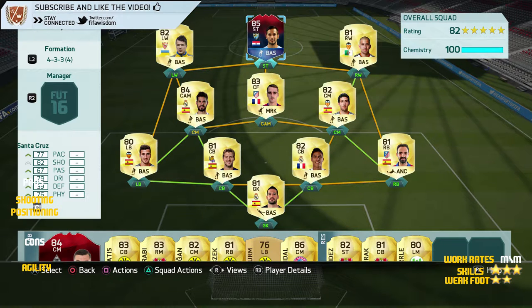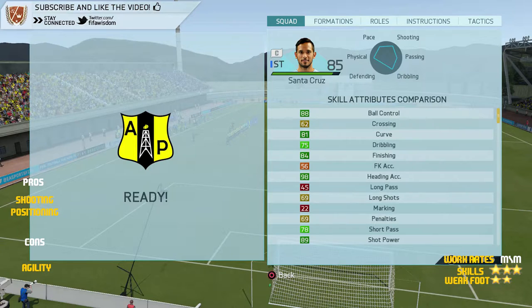Now let's move on to some in-game stats. Looking at his skill stats, he's got really good ball control at 88 with 75 dribbling, 84 finishing, 56 free kick accuracy, 98 heading accuracy, and 89 shot power.